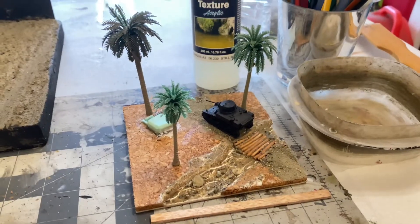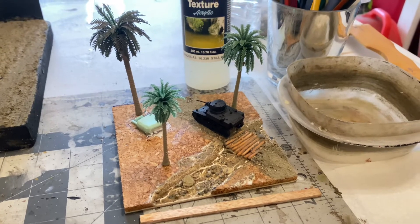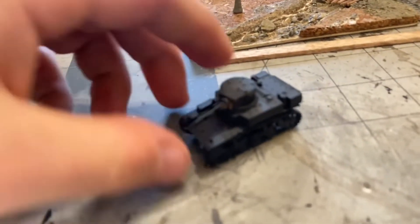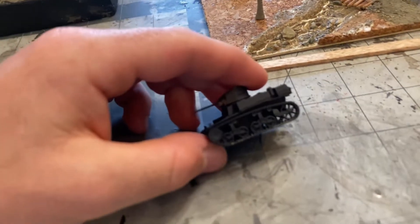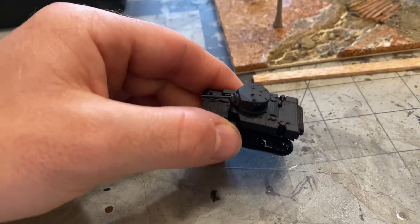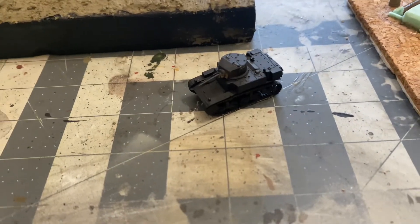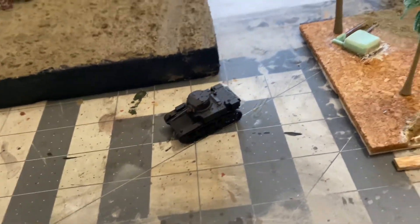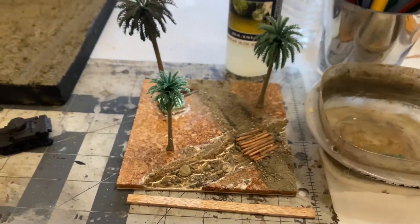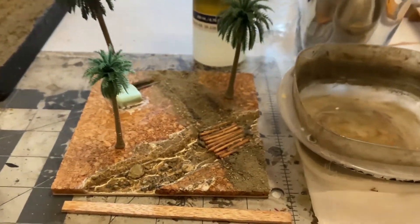Here is my work in progress 1 to 100 scale Syvesta Stuart diorama. Here is the little kit — it's like a snap-together, very nice little kit. It took me literally maybe three minutes to put it together, and then I primed it and I will paint it in the coming days.